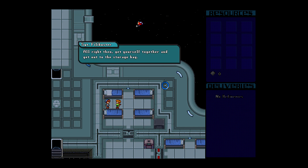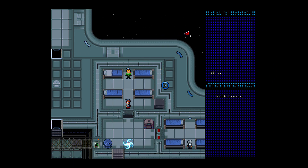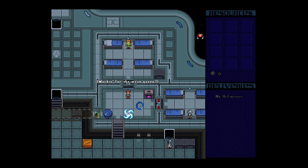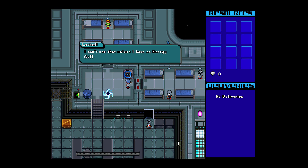All right, then you get yourself together and get out to the storage bay. Just touch the door to open it, maggot mouth. Get out to the storage bay, hear me? This is my dream job. Working for the Mean Queen. I heard that.